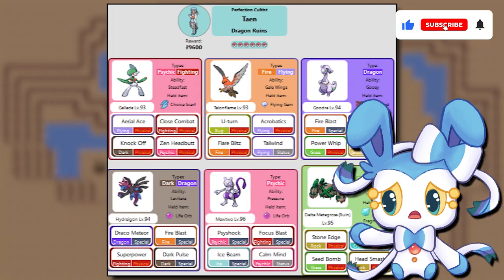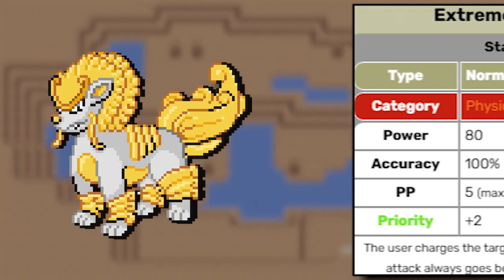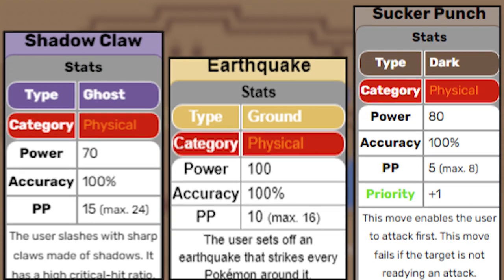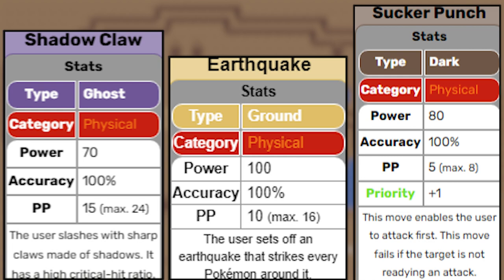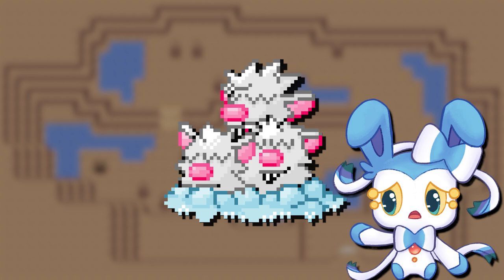Your opponents are going to have crazy Life Orb and Choice Band strategies. At least it gets STAB Extreme Speed, but Delta Arcanine gets that too and has way better stats. Shadow Claw, Earthquake, and Sucker Punch are decent to have. It's a shame, because Delta Dugtrio is cute — it just doesn't have the stats or typing to be useful.